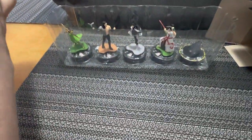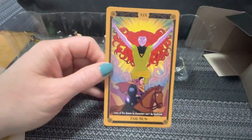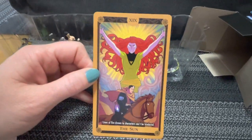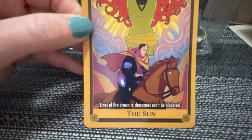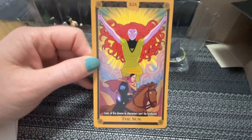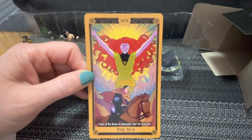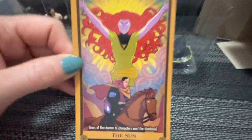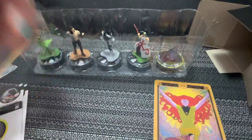We got a tarot card — I think there's a tarot card in every booster, but the tarot cards are not legal for the event. This one is The Sun, and it says lines of fire drawn to characters can't be hindered. There appears to be Jean Grey on it, possibly with the X-Force. The other character looks like it could be young Cable — if you know for sure, let us know in the comments.